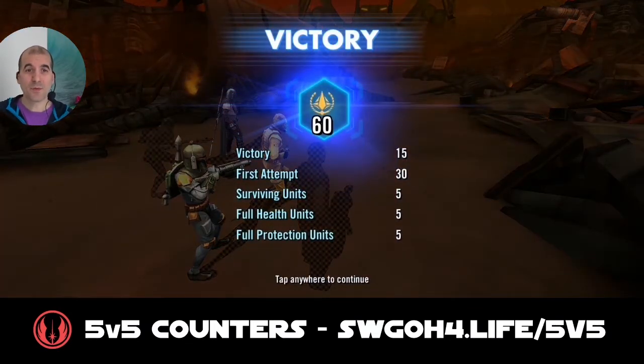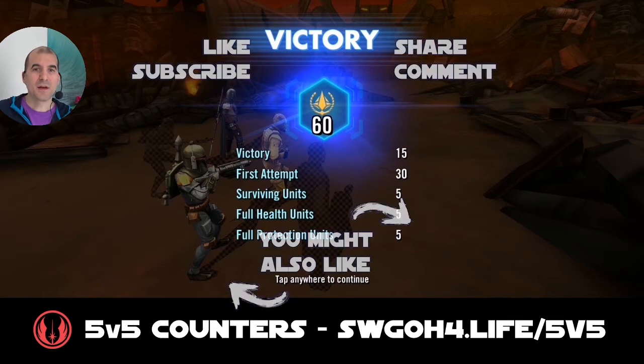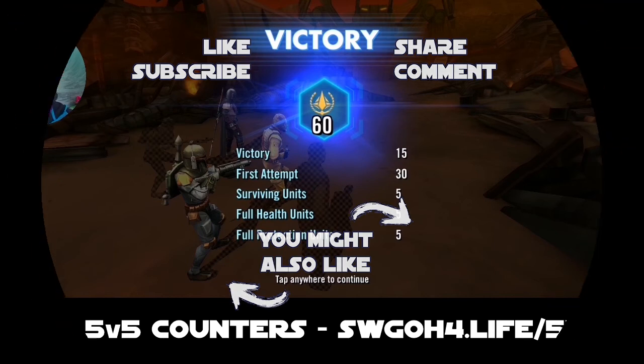When you're going up against these kinds of teams, just make sure your guys are faster than the enemy. Also, when calculating speeds, bear in mind that Kylo's leadership adds plus 30 speed for First Order allies. Hope you find this video useful and helpful — let me know in the comments below or on my Discord server. Until then, have fun, enjoy your life, and may the RNG be with you, my friends.